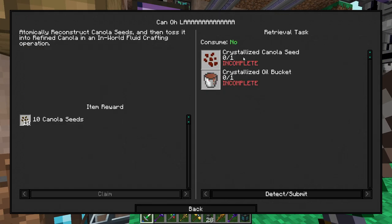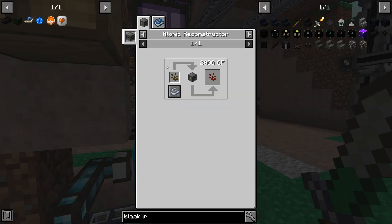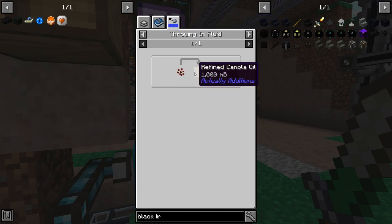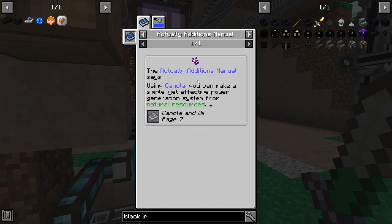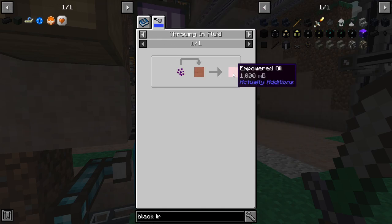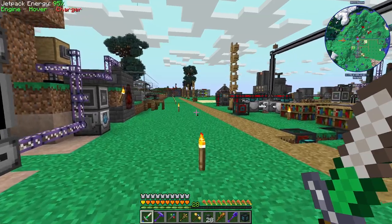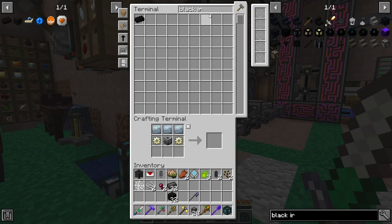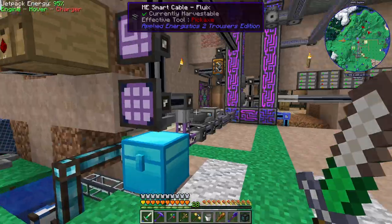The only other thing here is crystallized canola. It's a pretty interesting process: you take canola seeds and throw them in front of the atomic reconstructor for crystallized canola seeds, then throw that into refined canola oil to make crystallized oil. You can also combine a crystallized canola seed with other canola seeds to get empowered canola seeds, then throw that in the crystallized oil to get empowered oil. It's a pretty long crafting operation, and I'm not really sure what the best way to automate it would be.